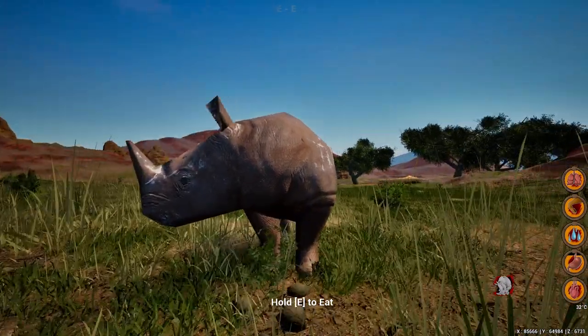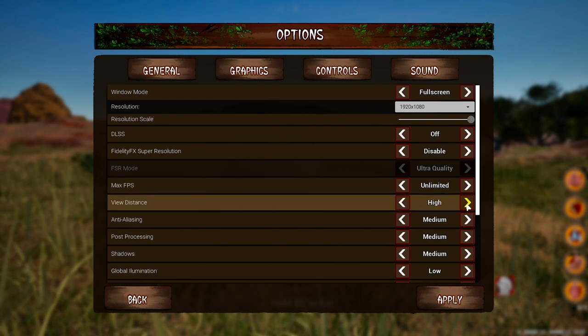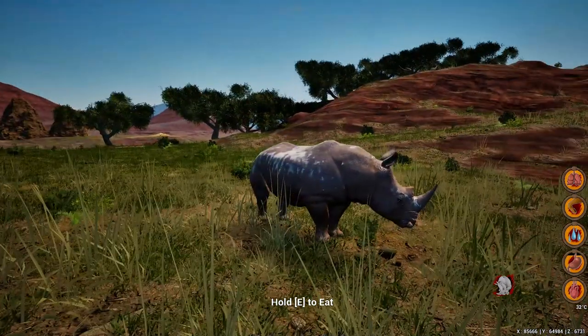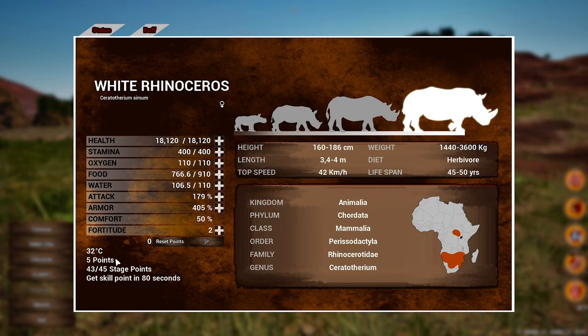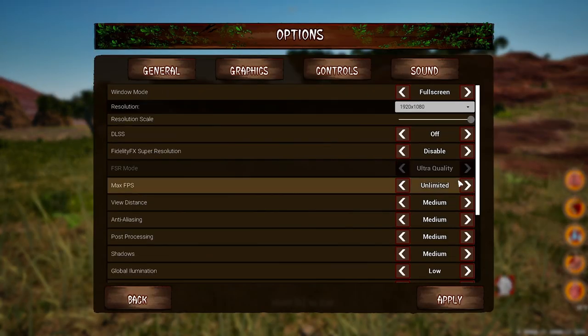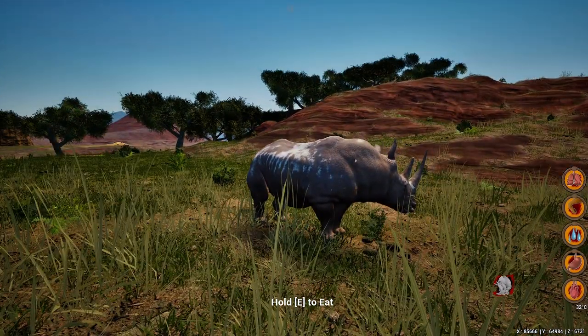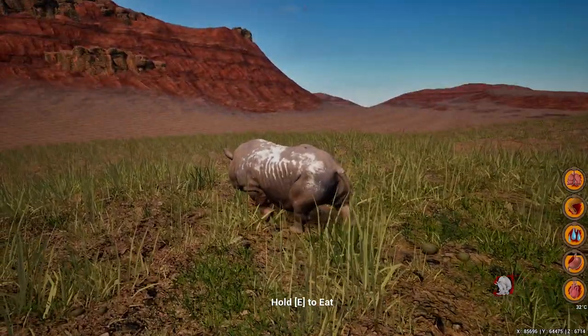I'll use this example — you guys can see my rhino looks like a PlayStation 2 character. There is a big difference playing on low, medium, and high. I've talked about this in my best settings for Anamalia video. With view distance on medium, I look like a normal adult rhino, but I'm actually a fully grown elder. If you go to options and put the view distance at high and apply, you'll look much more like an elder.